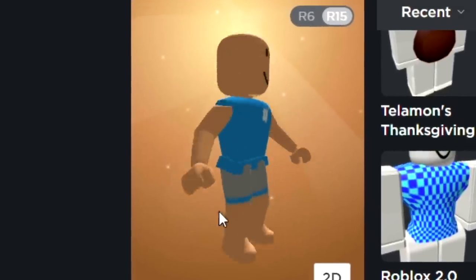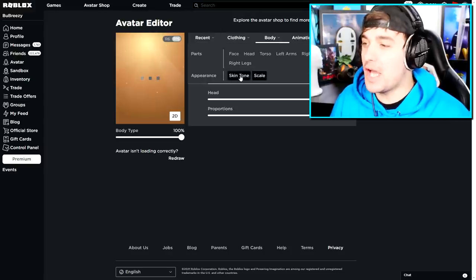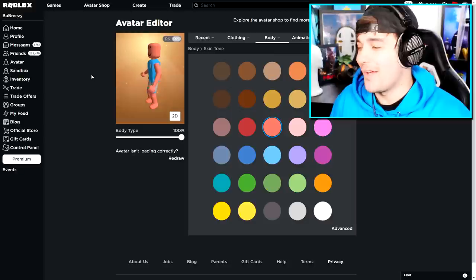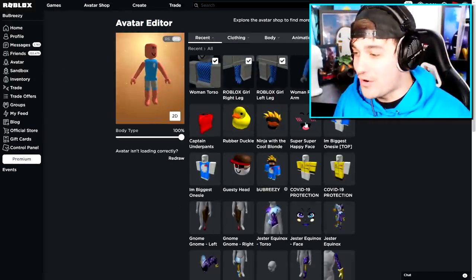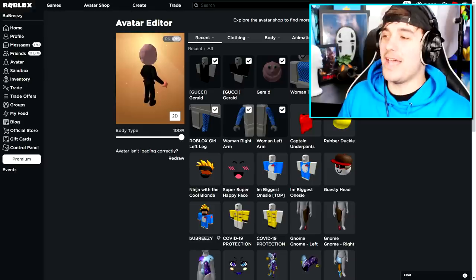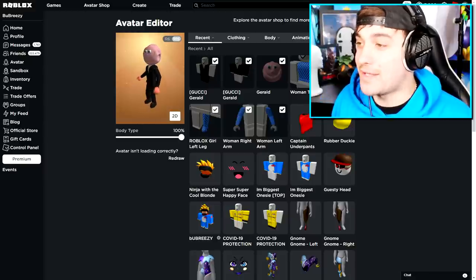Our body is completed. Me gusta! Next up, we need to make Gerald taller and also change the color of our skin to this weird pasty color. The next thing we need to do is equip the one and only Gerald head. Where did it go? I just bought it. Now we've completed our beautiful avatar, and it's time for us to head into Roblox.